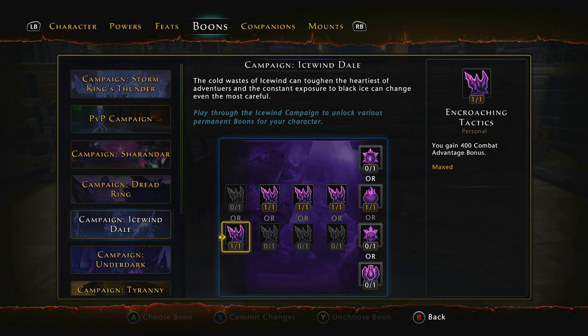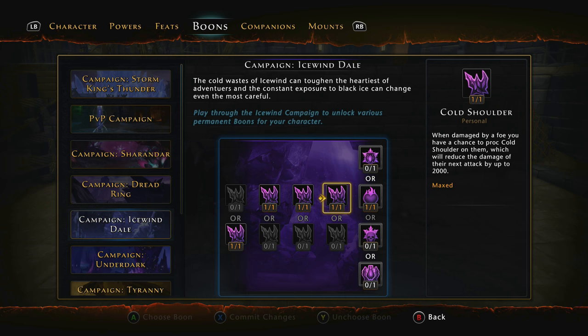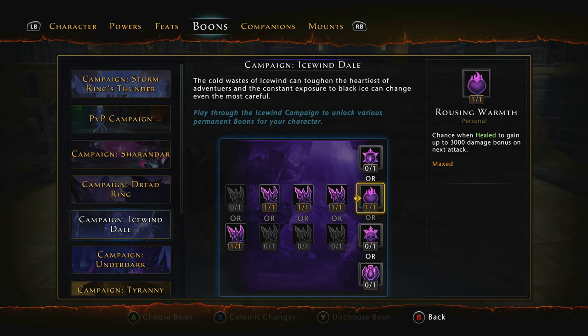For Icewind Dale: Encroaching Tactics — gain 400 Combat Advantage over AoE Resist. Then 400 Incoming Healing. Then 400 Recovery over Crit Severity, because we're not often critting that high — might as well take the Recovery since that increases AP gain. Then Cold Shoulder — when damaged by a foe, you have a chance to reduce the damage of their next attack by up to 2,000. Then Rousing Warmth — chance when healed to gain up to 3,000 damage bonus on your next attack. This procs brilliantly and bursts out onto your allies, and it triggers Prism perfectly.